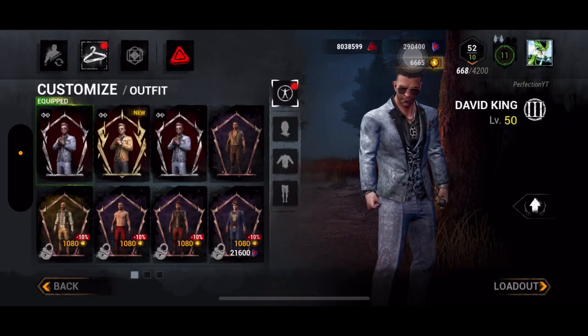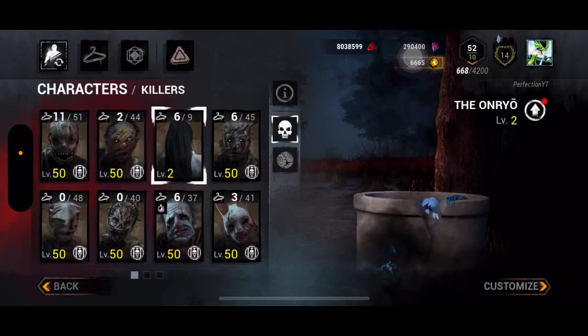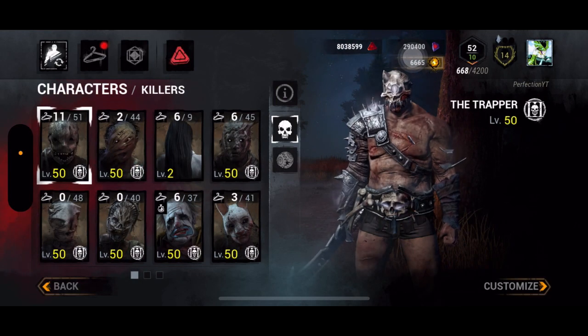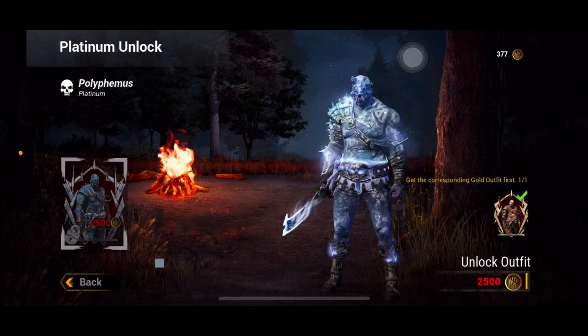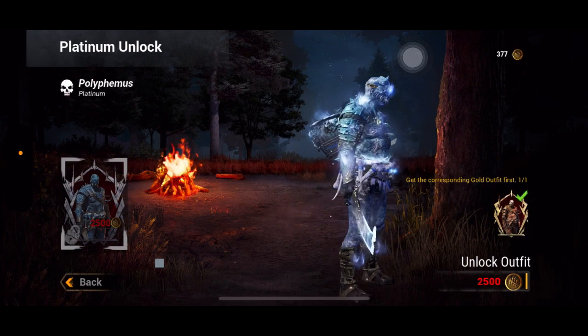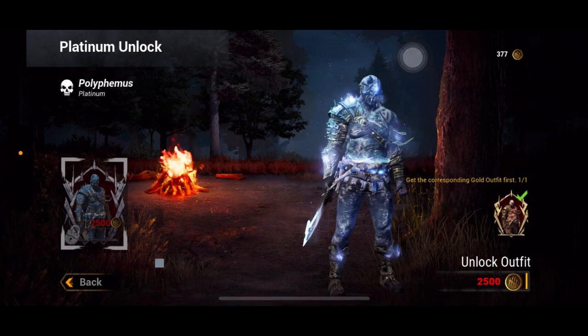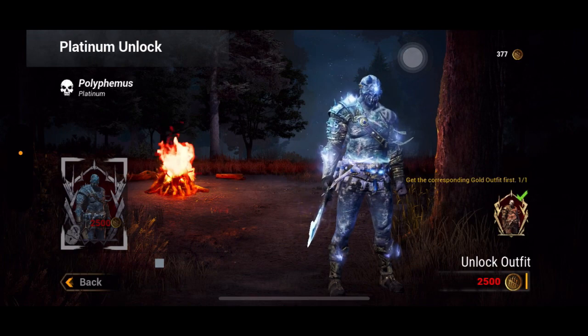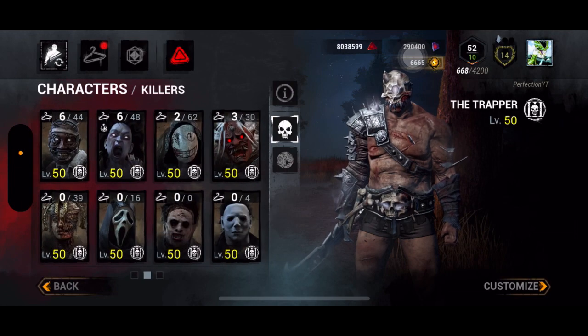Similarly, on the killer side — let's say Trapper — I have silver and gold Trapper. If I go to upgrade, it shows the platinum version. The requirements are still the same: you need the gold and 2500 entity coins. Let me show an example where I only have silver.